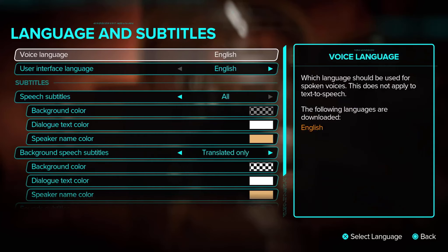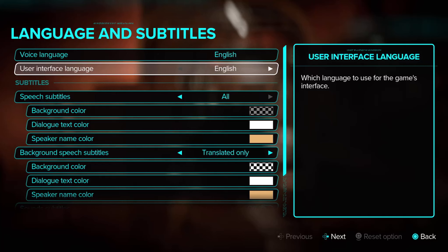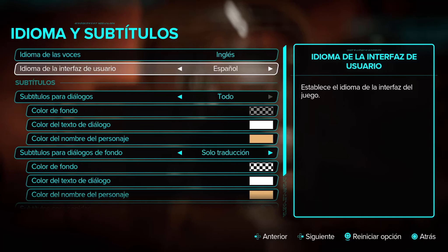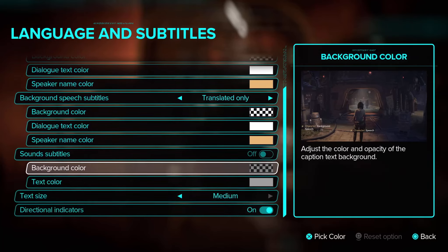Language and subtitles: you can choose from multiple languages including French, Spanish, and Brazilian Portuguese — which is actually where some of my good friends are moving back to in a couple of days from Canada. You can also set subtitle language separately, along with speech, subtitle background, and color options.